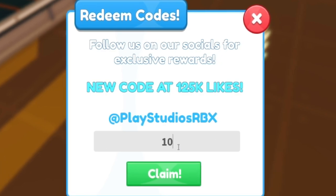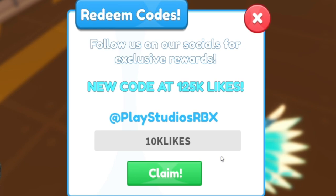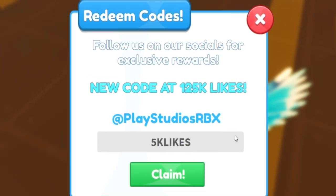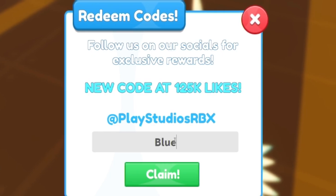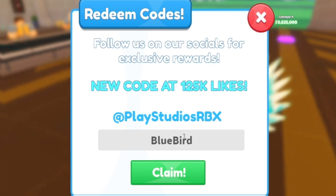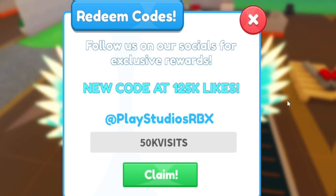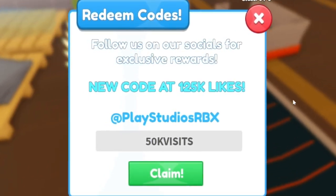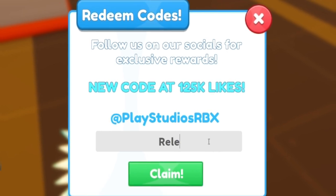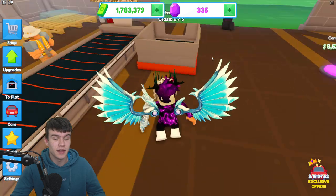After that, redeem the code '5kLikes'. Then we have the code 'BlueBird' — that's B-L-U-E-B-I-R-D. Next is '50kVisit'. Make sure when redeeming these Car Factory Tycoon codes to put in the capitals exactly as shown, otherwise there's a chance they may not work. For the final code today, there's 'Release' — but sadly that one is expired right now.